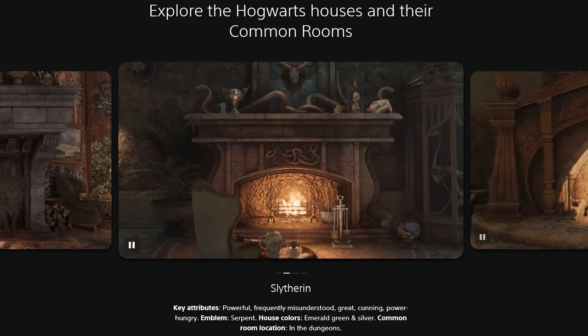Key attributes for Slytherin: powerful, frequently misunderstood, great, cunning, power hungry. The emblem is a serpent. House colors are emerald green and silver, and the common room location is in the dungeons.